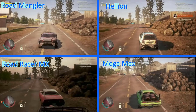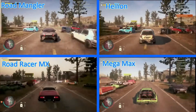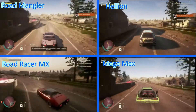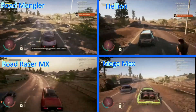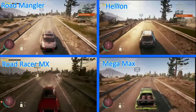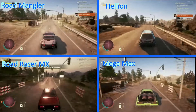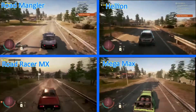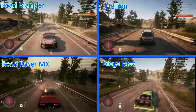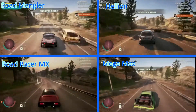Moving along here, we've got the Road Mangler on the top left, the Hellion on the top right, the Megamax on the bottom right, and the Road Racer MX on the bottom left — repeated because it's the fastest of the first set, so we're keeping it in to compare against these three. The Road Mangler is actually just a vehicle kit applied to the Road Racer MX. The Hellion and the Megamax are both upgraded vehicles as well.